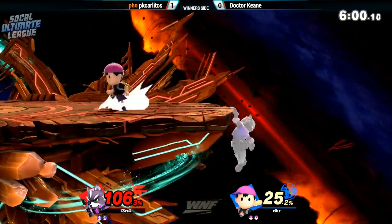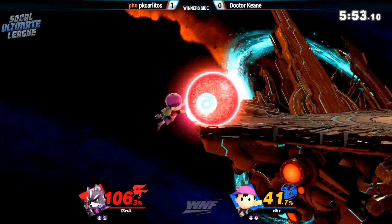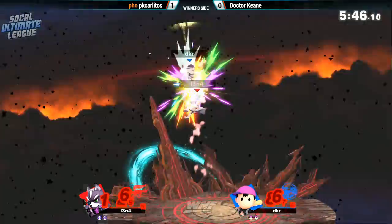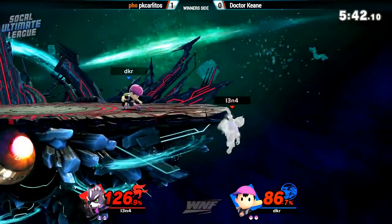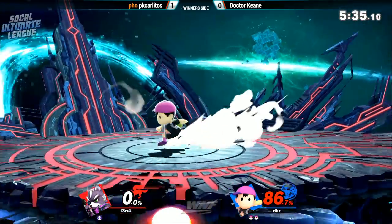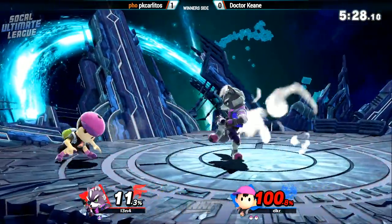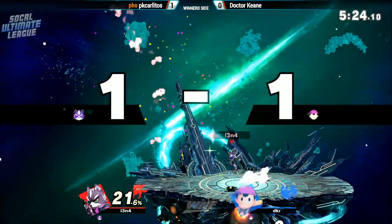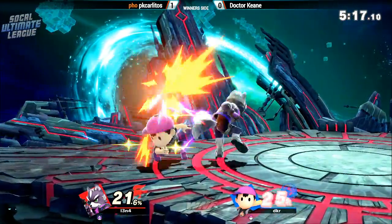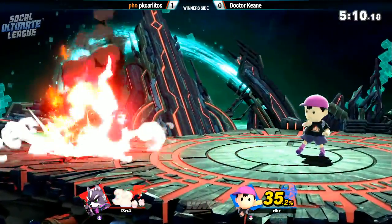Dr. Keen still in the lead but PK Carlitos is starting to pick it up. He took way too much damage on that trade — he only had like 38 coming into that dash attack. Nice mix-up on the get-up. He must have been DI-ing right because he went straight up — and anytime you're DI-ing in towards the stage you're going to be sent higher. Speaking of being sent high, up smash is going to put Dr. King down to his last stock — only 21 percent off this combination. PK Carlitos takes the lead in overall damage.